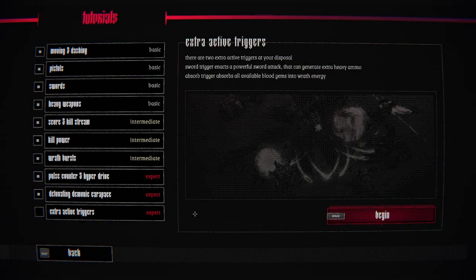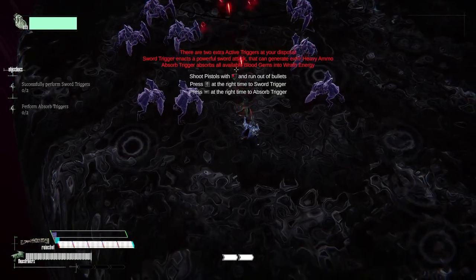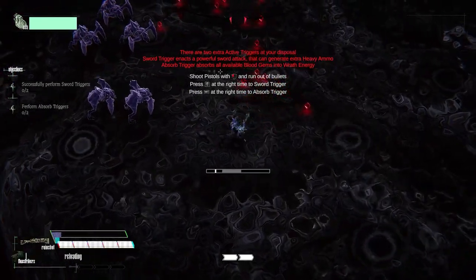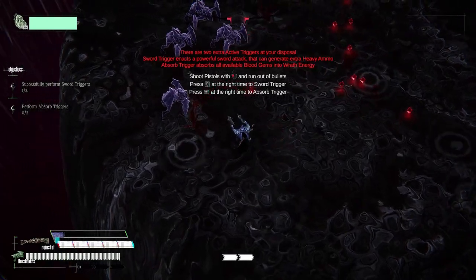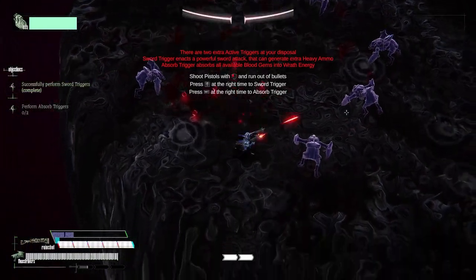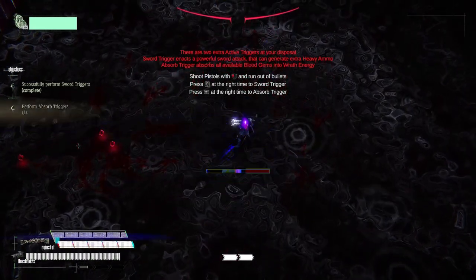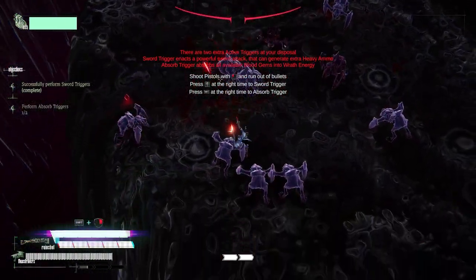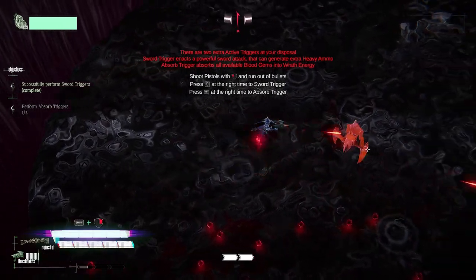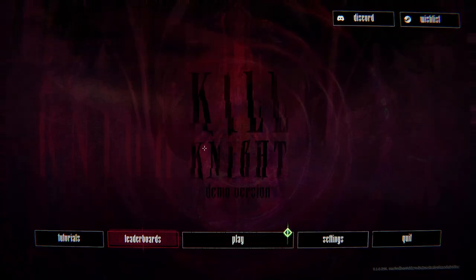There are two extra active triggers at your disposal — sword triggers and absorb triggers. Shoot your pistols, run out of bullets, and then press E to do a sword trigger. So you don't have to wait for it — you can be shooting and then press E. While running you can just yank it. That's kind of the full tutorial.